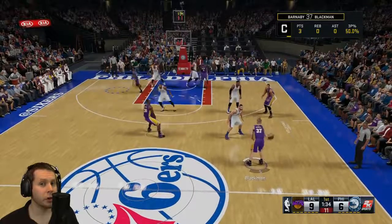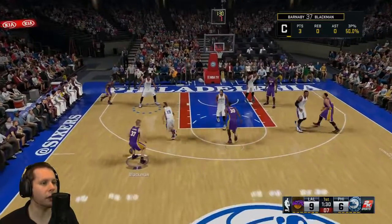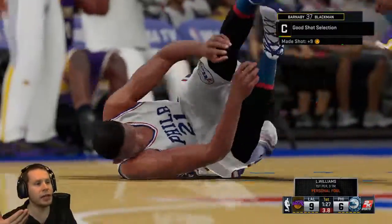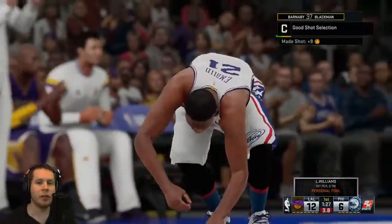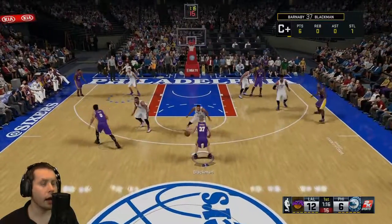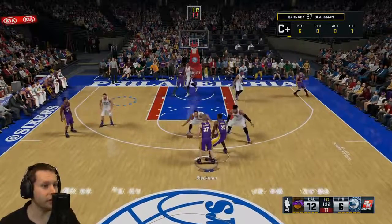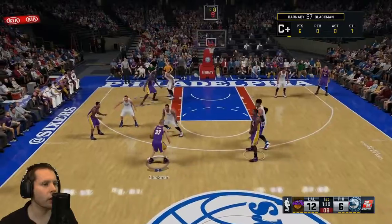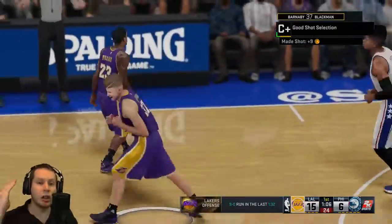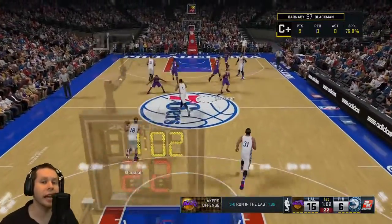Alright, so the first badge we're going to show you how to get is Limitless Range — this is incredibly easy. All you have to do is be about here, shoot the three, and make it. It doesn't have to be green. I'm on Rookie, by the way. Make sure you've got this on Rookie, it makes it so much easier. Take the shot — hopefully it goes in. It does. Do that 30 times. If you make that shot 30 times, you will get Limitless Range.